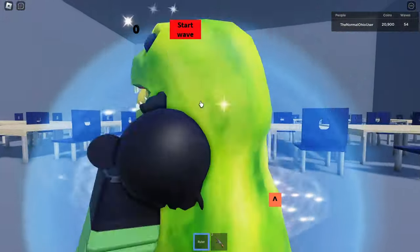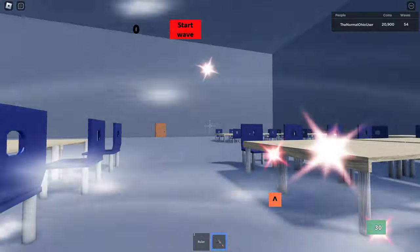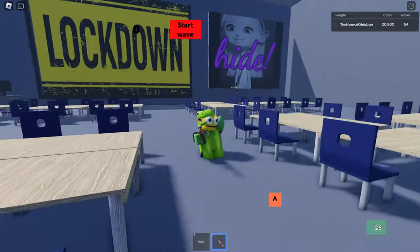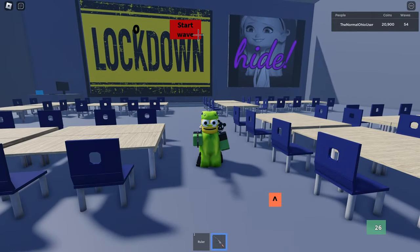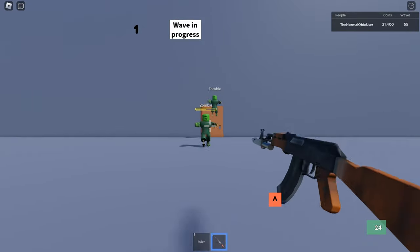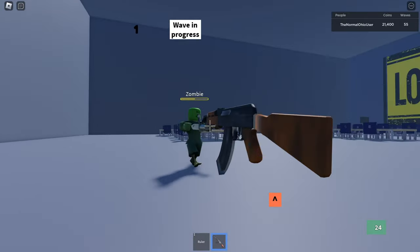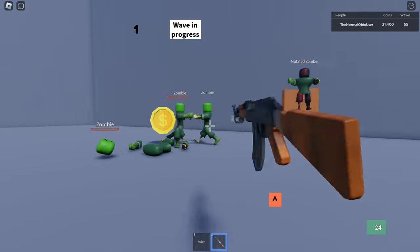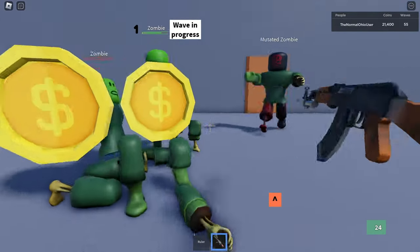We got a ruler and we got an AK. Of course the AK is the best thing. And you can crouch in this one, which I just realised. So here we go, spawning the first zombie there. The zombies did get quite an upgrade — I think the AI got upgraded for definite.